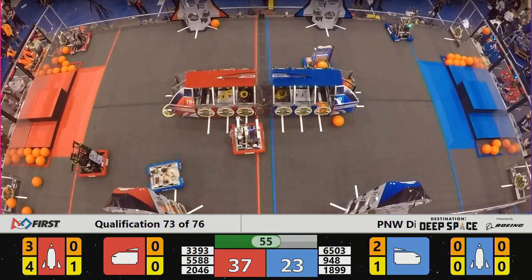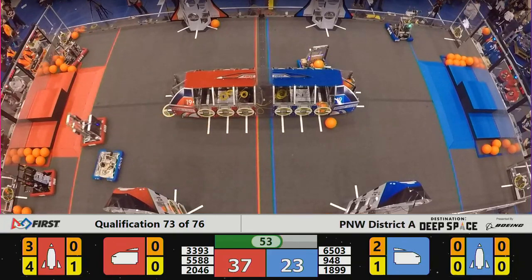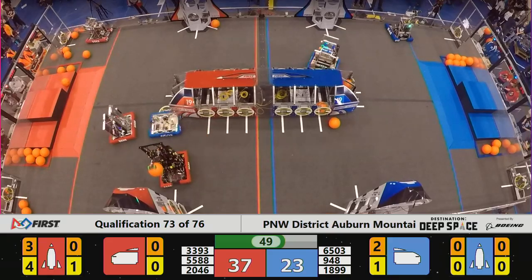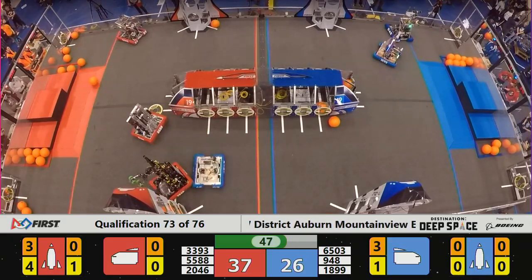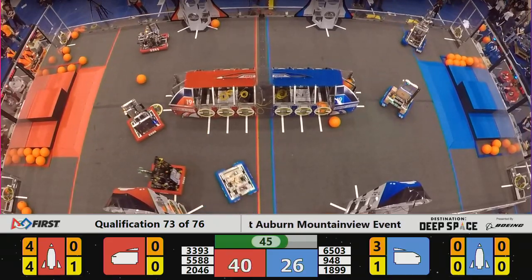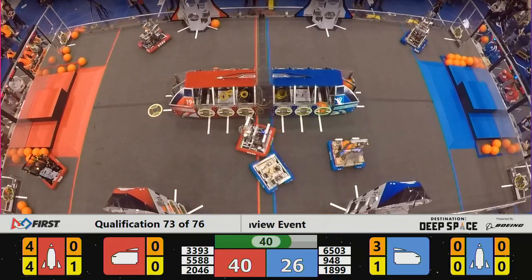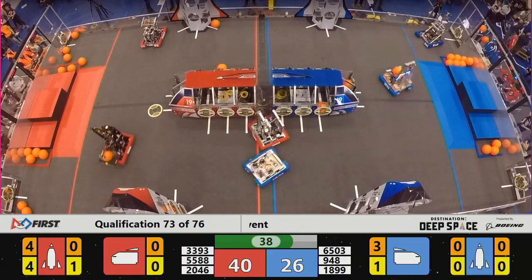Bare Metal still making great progress on that frontside rocket — four hatch panels and three cargo — but slower going than normal as Iron Dragon is doing their job slowing things down. The Saints put another cargo into the Blue cargo ship to try to keep pace, but 40-26 is now the lead, and the Red Alliance in a tough spot for Blue.